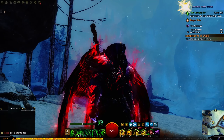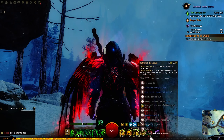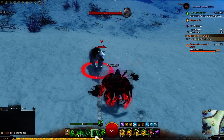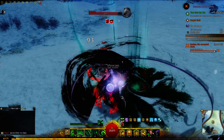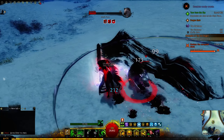Everything about this build will heal you. Everything about this build will lifesteal — the skills, the auto attacks, and even the combo fields will lifesteal. Dark fields will make you lifesteal. For example, Heal the Nightfall is a dark field — you see the leeching bolts? That's lifesteal.